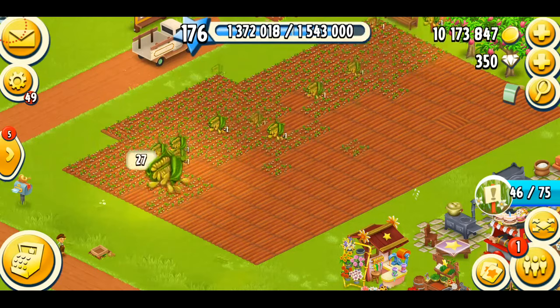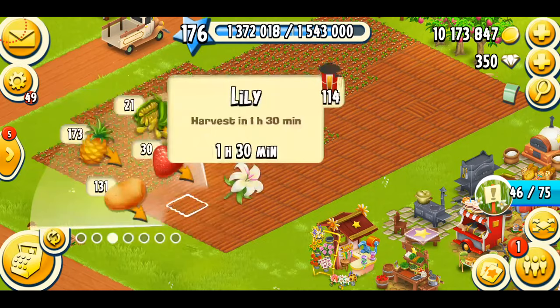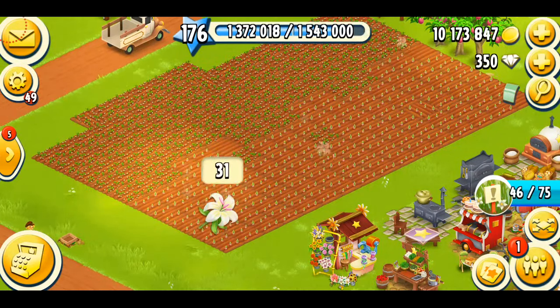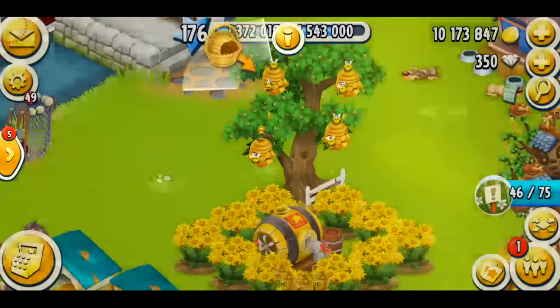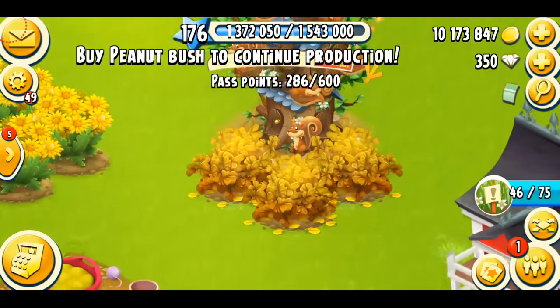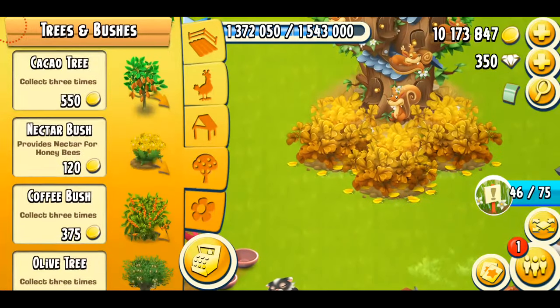I try to plant crops together that take equal time — lilies and sesame both take over an hour, so that works well. That's it for the crops. Now we're going to do the honeycombs. Farm pass gold complete — perfect! Oh wait, buy peanut bush? I need to get more bushes. 1600 coins for one peanut bush — that's really crazy and expensive.